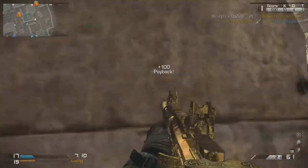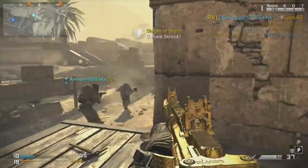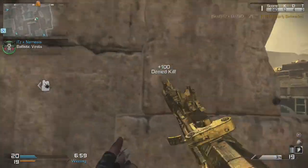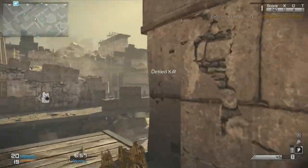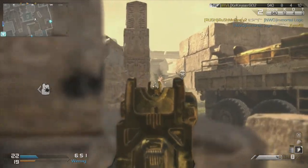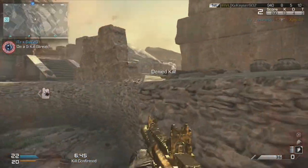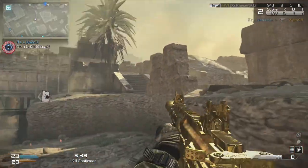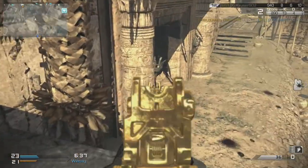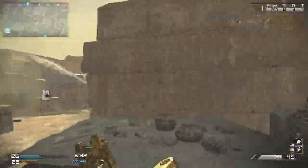I also like the killstreak they have on this map. I think it's called the Prince of Anubis — correct me if I'm wrong in the comments. It's when you can get all the perks in the game by completing a field order. Hopefully you can also get it in a care package. It's pretty cool, I've gotten it a couple of times. I feel invincible with it, but if you die four times it goes away. Hopefully I can drop a chem with that — that would be awesome.